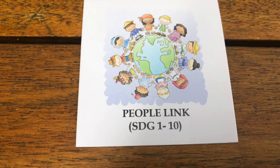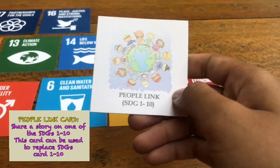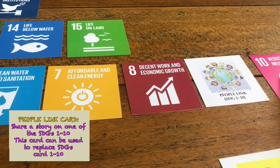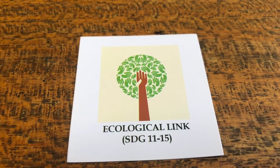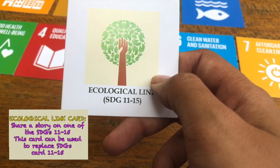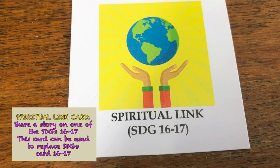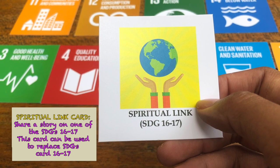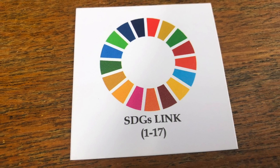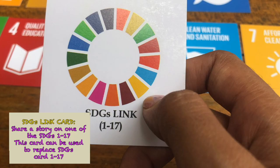If you get a People Link card, you have to tell a story on one of SDGs 1 to 10, and then you can use the link card to complete the missing card on SDG 1 to 10. The same happens if you get the Ecological Link card, but it's for SDG 11 to 15. And for the Spiritual Link card, it can be used to replace SDG 16 or 17. If you get the SDGs Link card, you can use it to replace any SDG card after you tell a story about it.